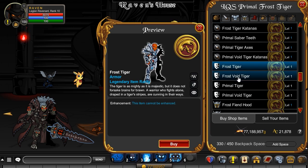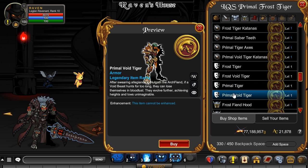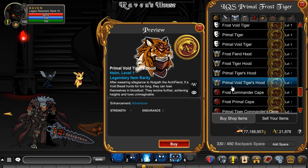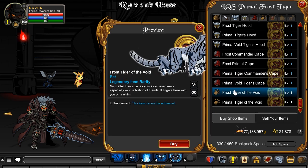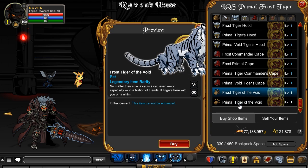Then you have the armor set, a couple different variant versions of them — those are very cool. And then you have some helms for it, all of which are pretty neat. The capes right here, four different kinds. And then two different pets, kind of off the screen here, but you get the idea.